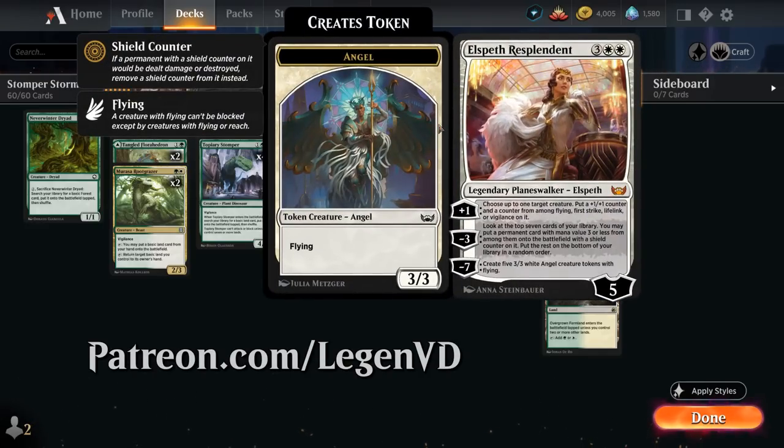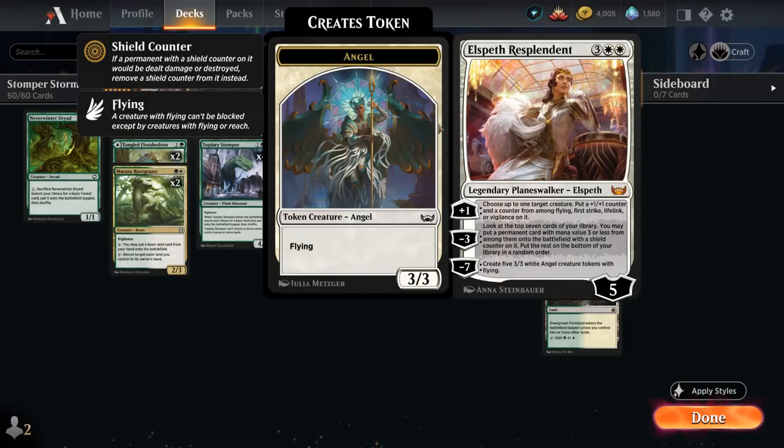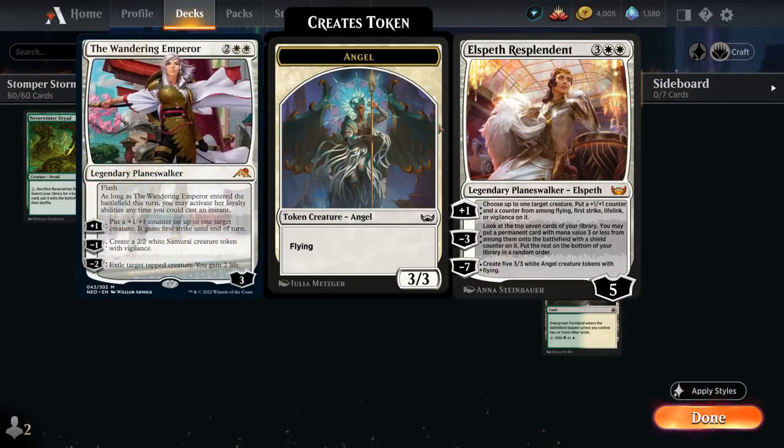A five-mana planeswalker starts out at five loyalty and can plus one, letting us choose up to one target creature, putting a +1/+1 counter on it and a counter from among Flying, First Strike, Lifelink, or Vigilance, so it offers a ton of flexibility. Lifelink is very useful against aggressive decks, Flying can help protect against opposing flying creatures like the various Angel decks, and Vigilance helps play offense and defense to protect our planeswalkers and can also help play around the Wandering Emperor, which can only exile tapped creatures.